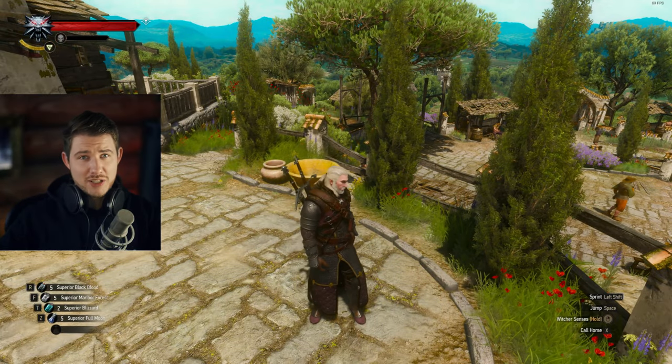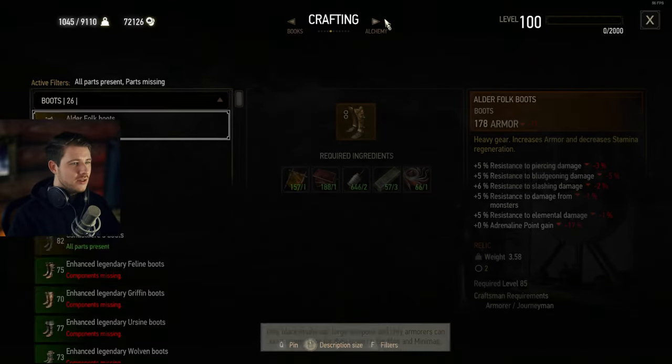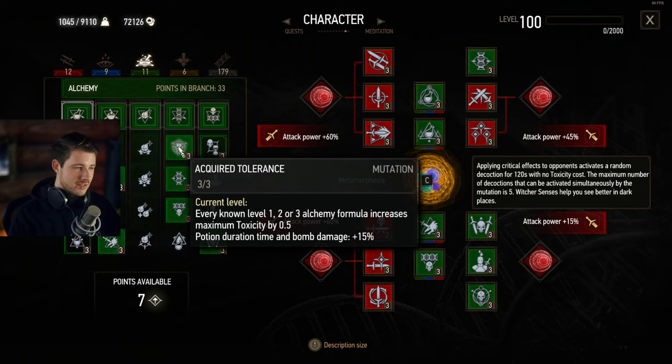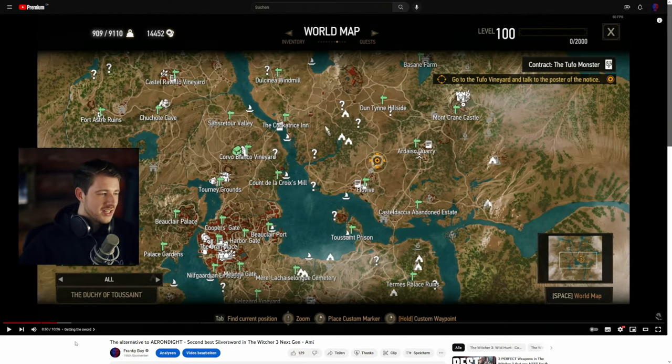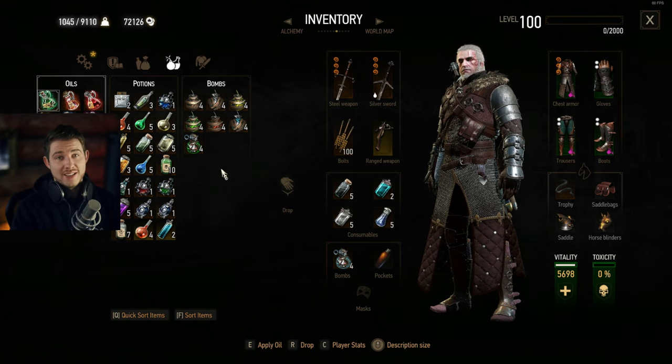Point number three: alchemy recipes. Alchemy makes Geralt the best witcher in the world, and he can carry over these recipes. It's crucial to collect all these recipes beforehand because you can increase your toxicity level with the Acquired Tolerance skill, which increases your maximum toxicity by 1.5 for each level three formula. You can then start New Game Plus and boost yourself with all these potions and decoctions. You can carry over oils, potions, bombs, and decoctions — all the good stuff — but you have to learn the recipes first.